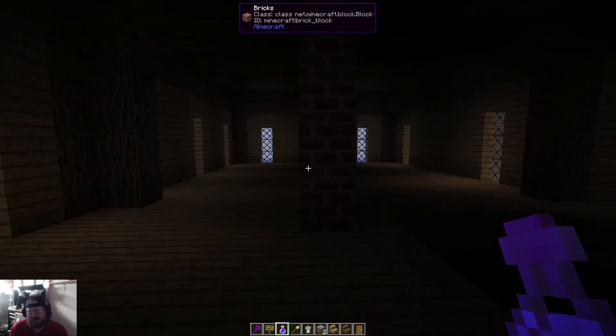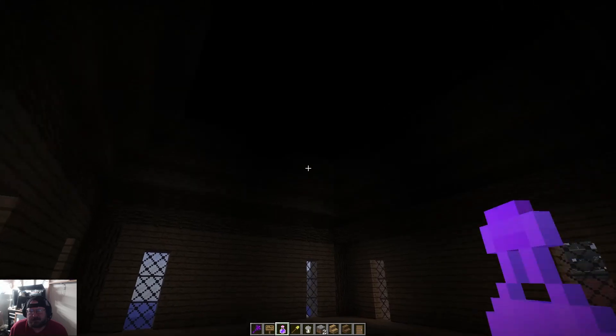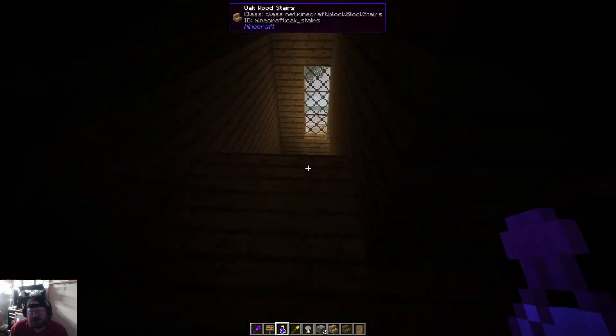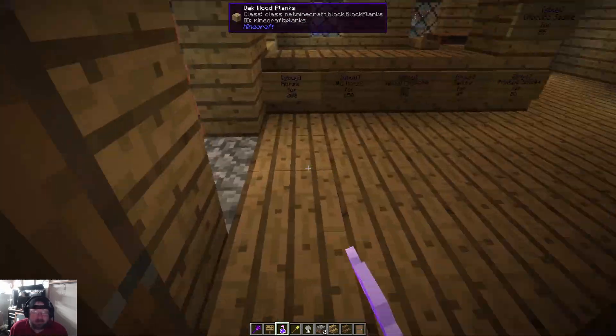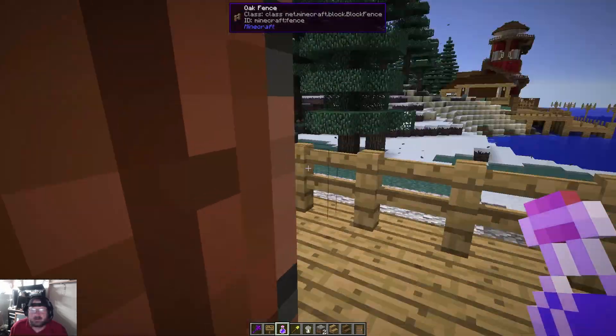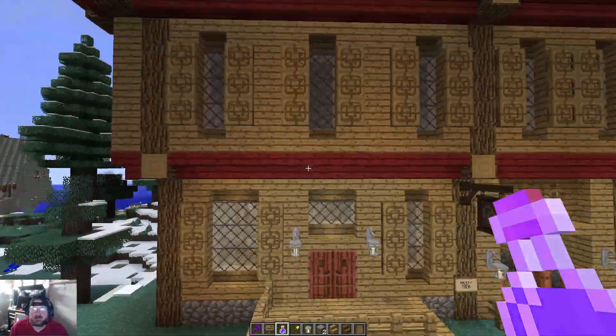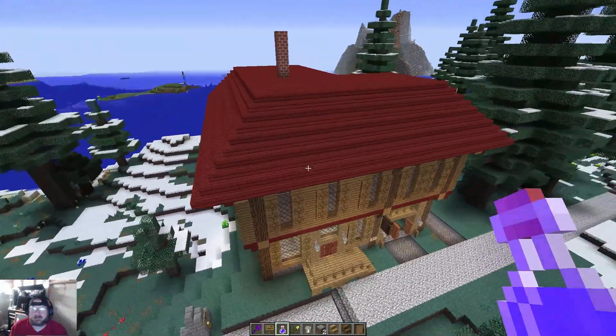This is the top area — I haven't put much in here yet, it's kind of empty up here right now. But yeah, that's the Rusty Horse. Just wanted to show you that build — and there's the lighthouse over there. Just wanted to show you the build and that's it.